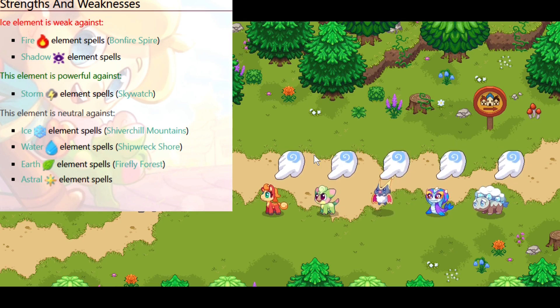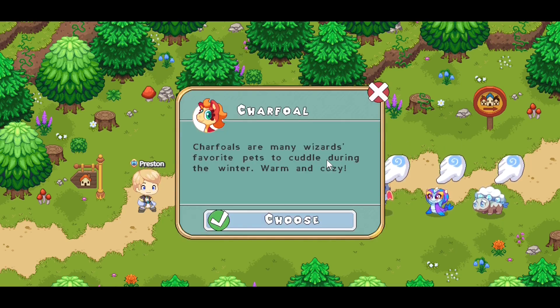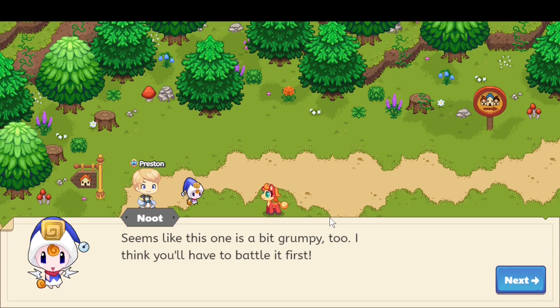Snowfluff is weak against fire, neutral against everything else including astral and shadow. Remember that all types of pets are weak against astral. You can pick whichever pet you want, but if you want an advantage in two zones I recommend Charcoal, the fire-type pet. It will help you get through Shiverchill Cadmium much faster and gives you a tactical advantage.